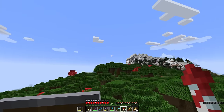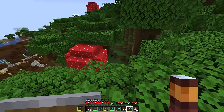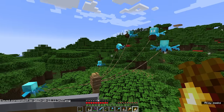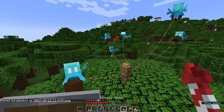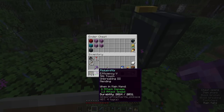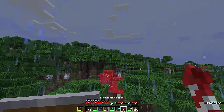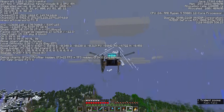The loot from the first mansion includes the totem of undying, lapis block, diamond items, armor trims, a golden apple, and books from the bookshelves that didn't burn. That's cleared my inventory enough to hop over to the other woodland mansion. It's raining right now — incredibly — which means I can fly to the new woodland mansion a lot faster without fireworks by using my riptide trident. I'll open up the coordinates because it probably won't take long to get there at all.